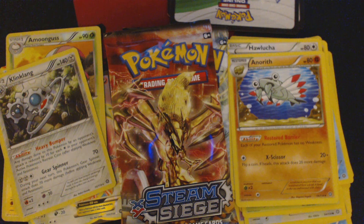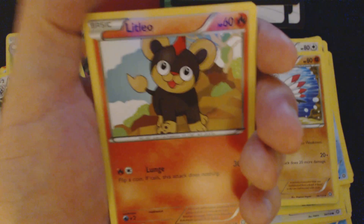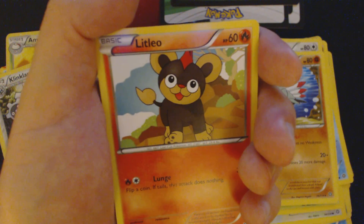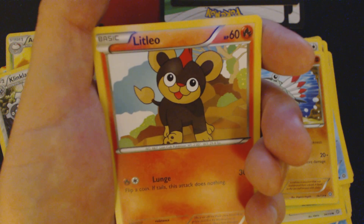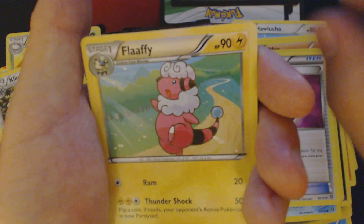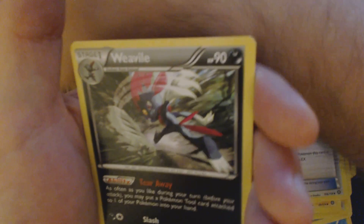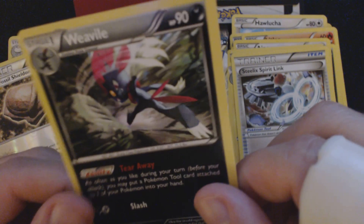None of the cards that I'm opening today are available for trade — I need them all in order to complete my own set of Steam Siege. Once I have completed that set, cards will be available for trade, but not for a while. Litleo, Sneasel, Yanma, Aipom, Clauncher, Captivating Poképuff, Flaaffy, Steelix, Spirit Link, Armor Fossil, Shieldon, and Vespiquen.